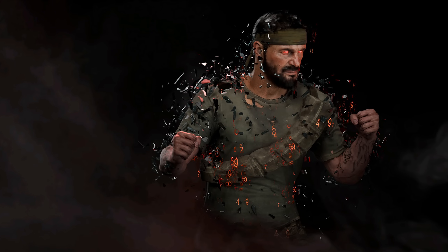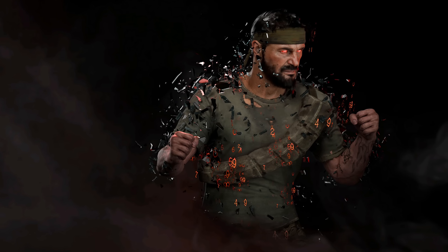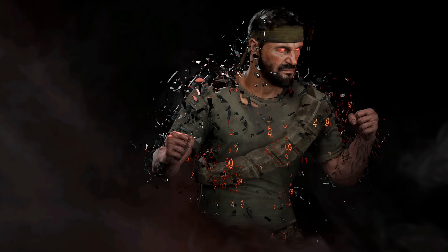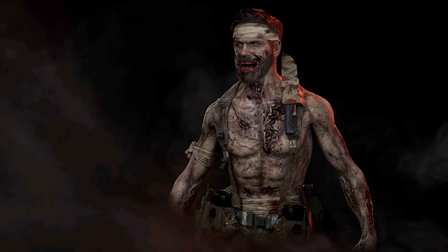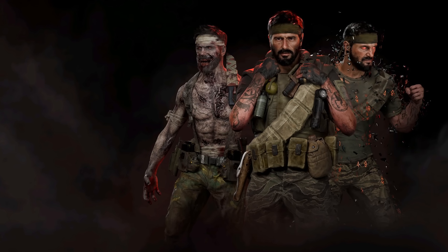The second style is an animated version of Frank Woods with those number sequences from the Black Ops series — his eyes are now glowing. It's an animated version of the same operator skin, and it looks a little crazier. It will be available as an additional style. The third skin is a zombie version of Frank Woods, also a playable operator, rounding out the three pre-order bonus styles.